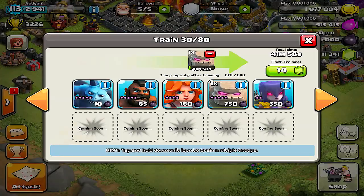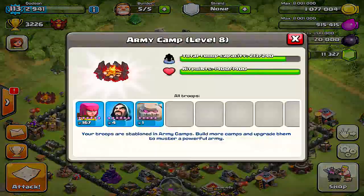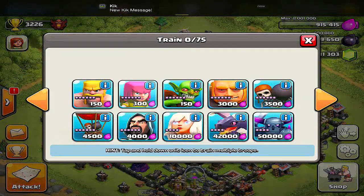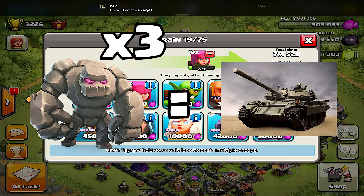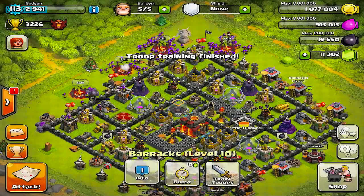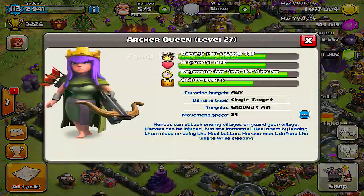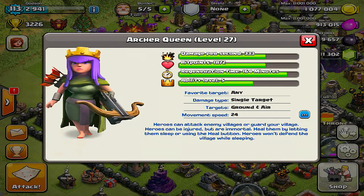We're gonna get our golems going and get our army camps up. I use the archer rush — a team consisting mainly of archers with about three golems to back them up as a tank, so they can take out all the resources outside of the walls. I feel that is probably one of the easiest ways to win. It's not the cheapest, but it's one of the easiest strategies I've come up with.